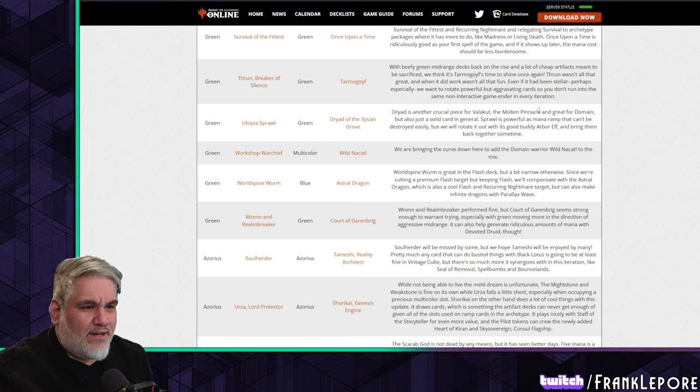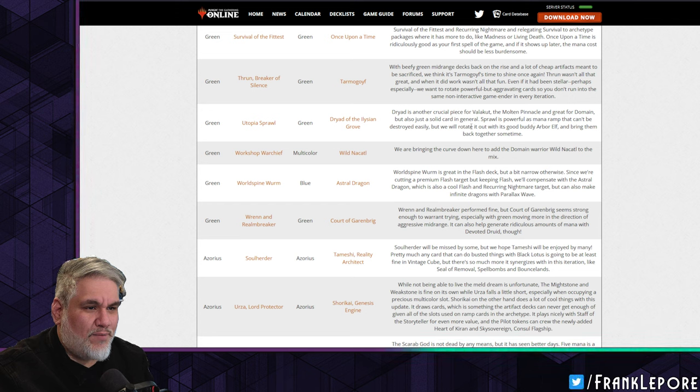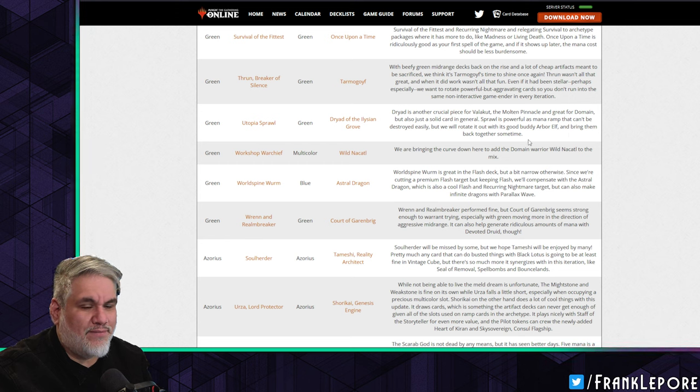Dryad of the Ilysian Grove is another crucial piece for Valakut the Molten Pinnacle and great for domain, but also just a solid card. Utopia Sprawl is powerful mana ramp but can be destroyed easily — we'll rotate it out with its good buddy Arbor Elf and bring them back together sometime.